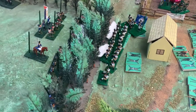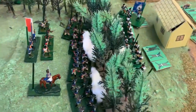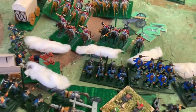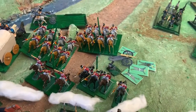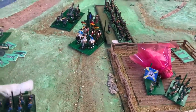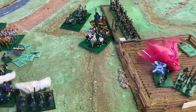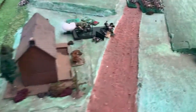The Prussian guard, after seeing off one of the French attack columns, has turned and is firing at the French in the forest. Meanwhile the light troops are being attacked by the Uhlans, who are charging up the hill. The French howitzer continues to target the Prussian light troops in the paddock.